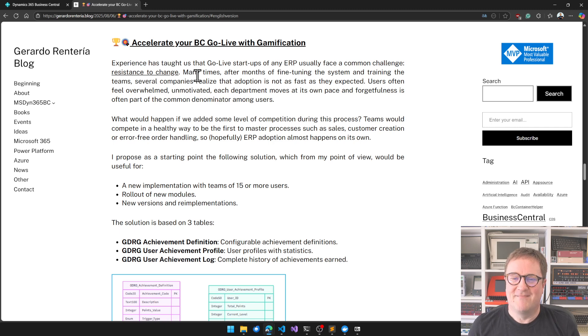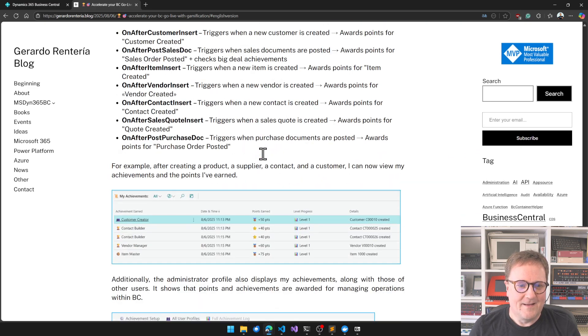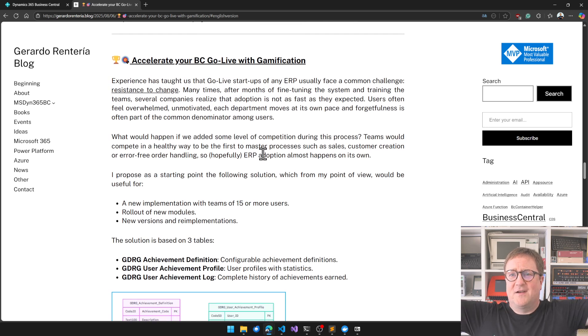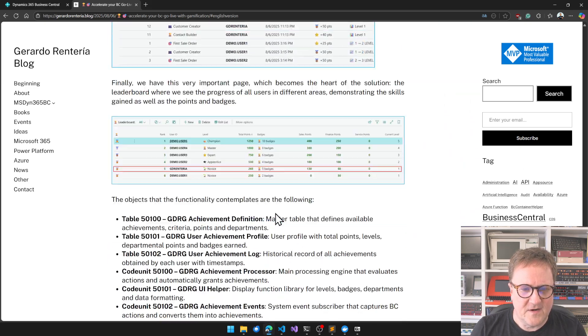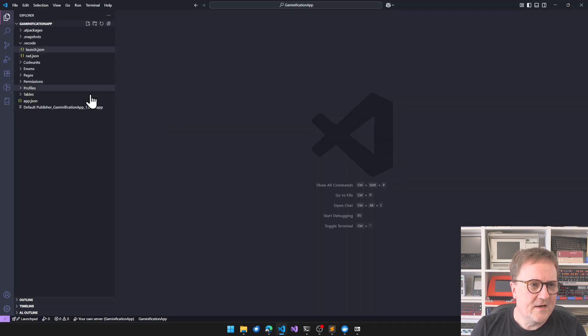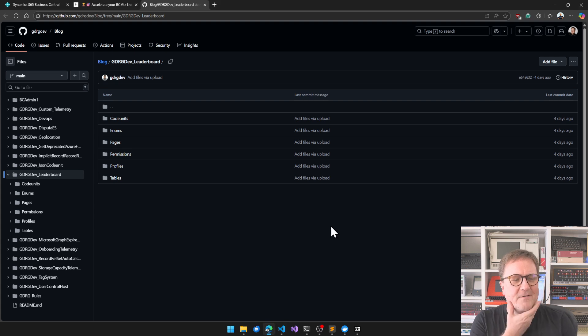Gerardo built a complete app for this, so I think we have to take a look at it because it's super cool. What I did is take the code from his GitHub — there's a link somewhere — dumped it into a new app, hit F5, and then started recording the video. So with that in mind, let's take a look at this and figure out how he did it.